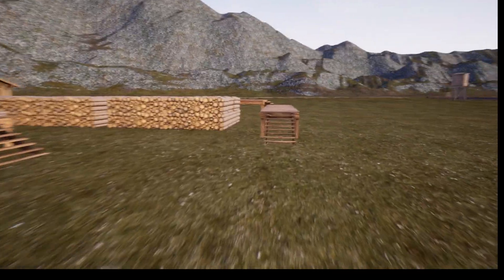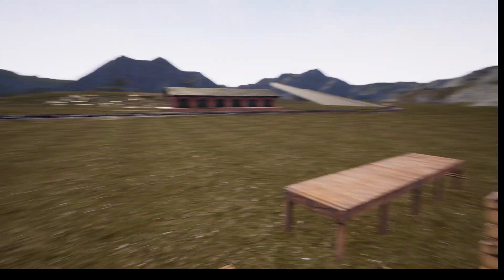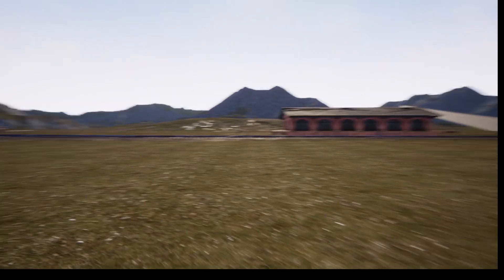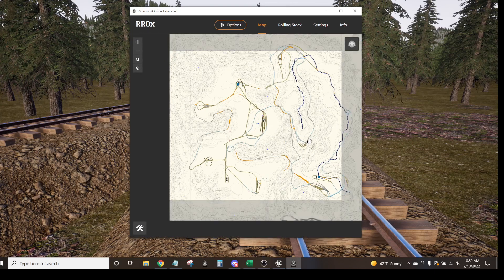I don't know how to change an existing industry — I'd have to ask someone how to find it in the hex data. I did scout the whole map for different spots to make different scenarios. I'll pause and then load my map to show you where I placed my industries. We're back — I've loaded my main working map.